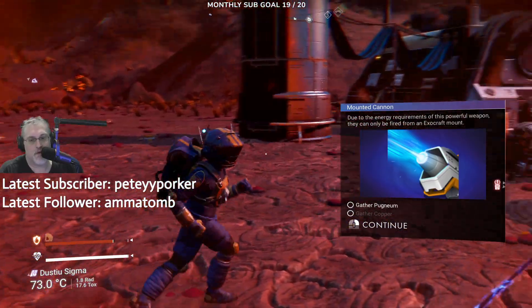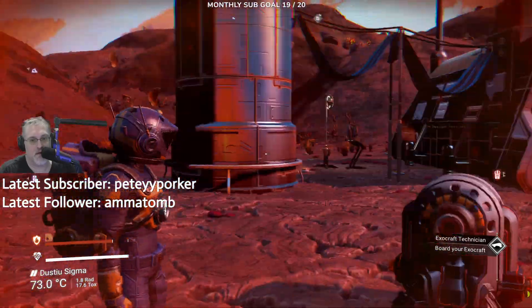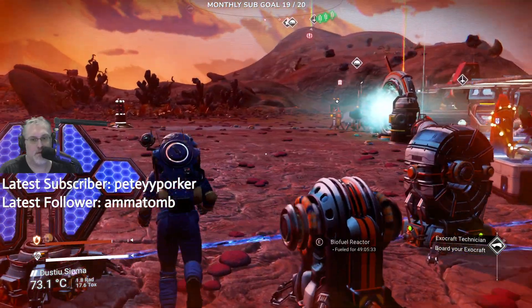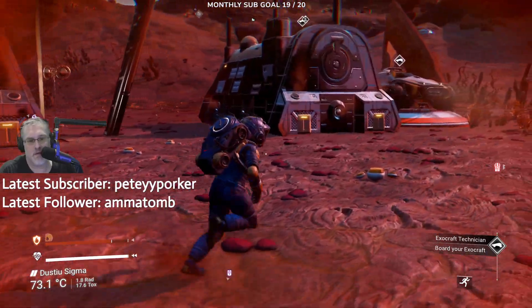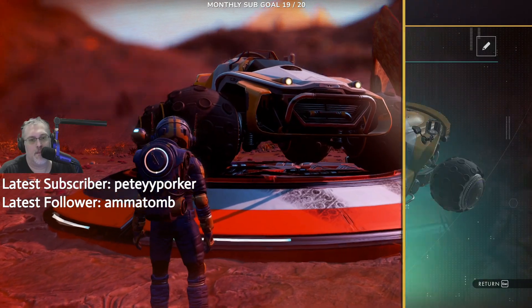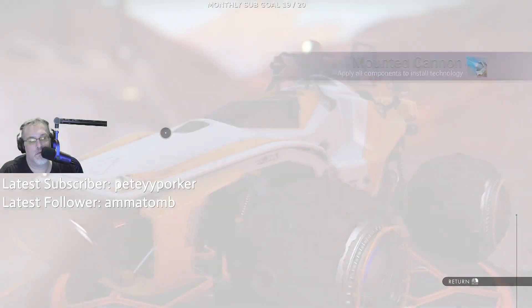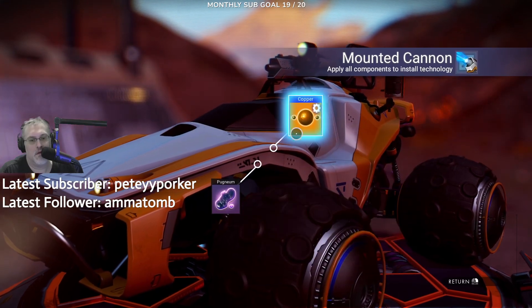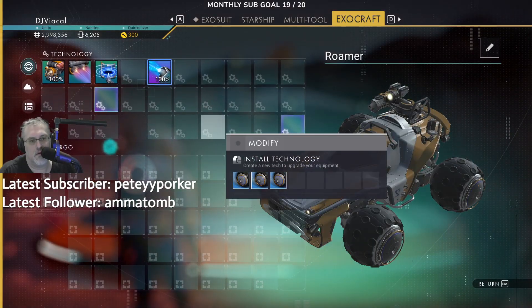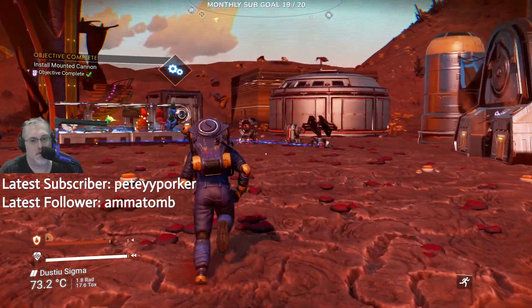Gather copper — I already have all that. Mounted cannon. Oh, maybe I won't have to actually go to the depot then? Okay, Exocraft. Boom. Alright, so we should be able to pew-pew now, right?